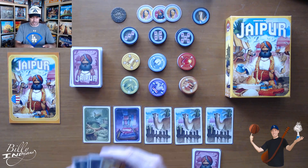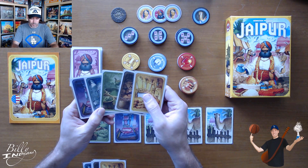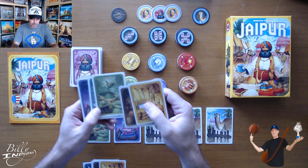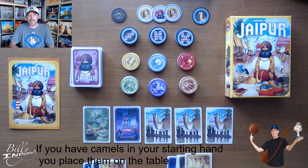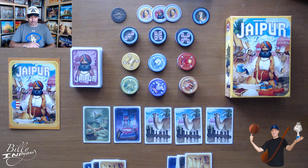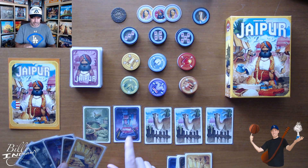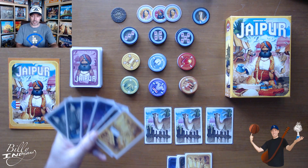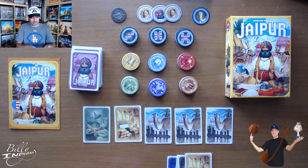That's my starting hand. The other player also got a gold, a leather, a spice, a silver, and a silk — so they got a really wide variety. They might also want to try to pick up the silk, and gold's always good, and then they'll probably want to try to get that spice as well. The other thing you can do during your turn is take the camels. Instead of buying or trading goods, you can take the camels and add them to your herd. If you take them, you have to take all of them, and then they just get replaced from the stack.